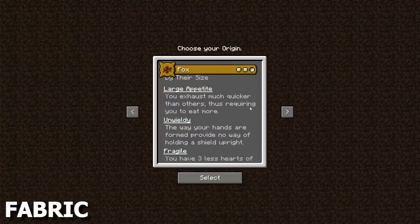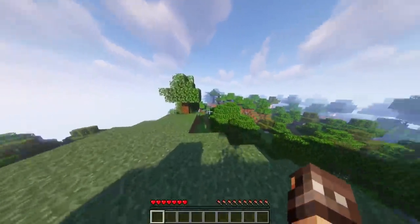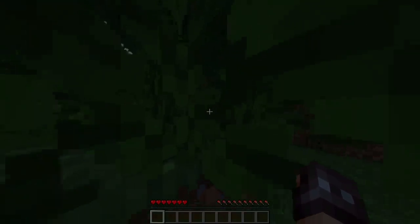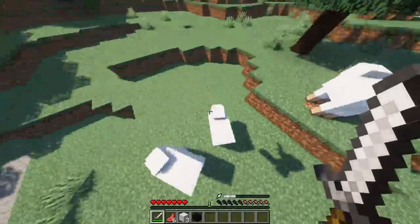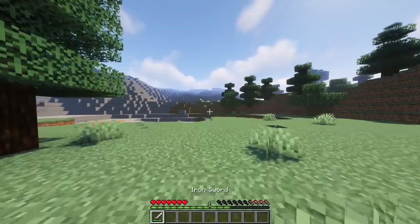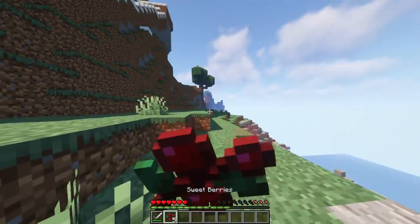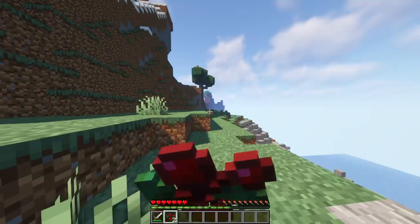You can now play as a Fox in Origins. Some of the pros are that you won't take fall damage, you'll be smaller in size and have increased movement speed. By activating your main ability, you'll do a Pounce which can increase damage, whereas your secondary ability will open the Fox Pouch, a small inventory where you can store extra items. Although you'll become exhausted faster, meaning you have to eat more food, you can't use a shield properly, and you have less health overall.